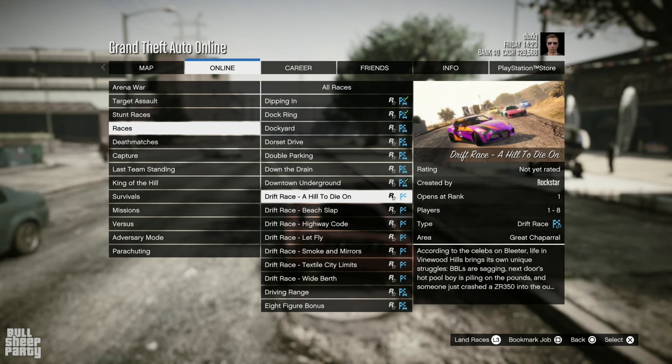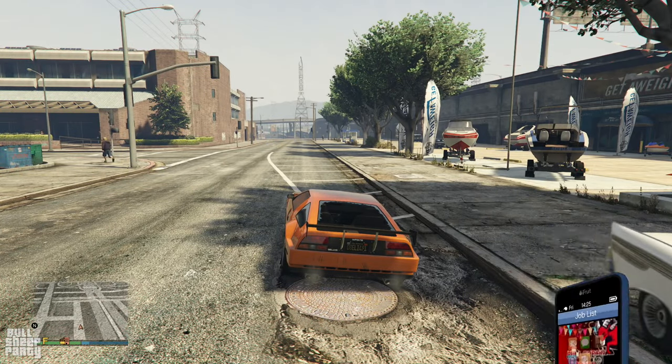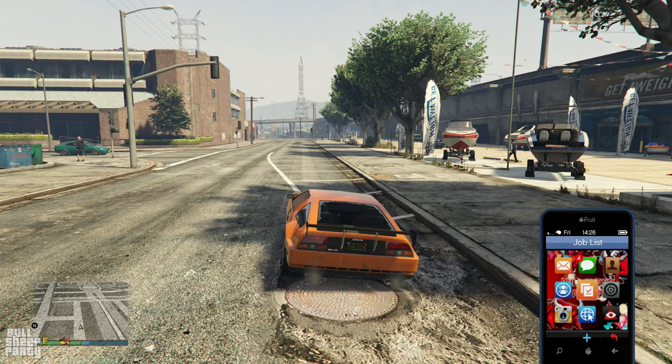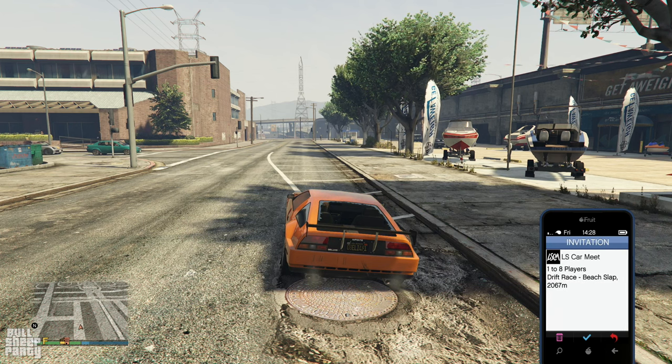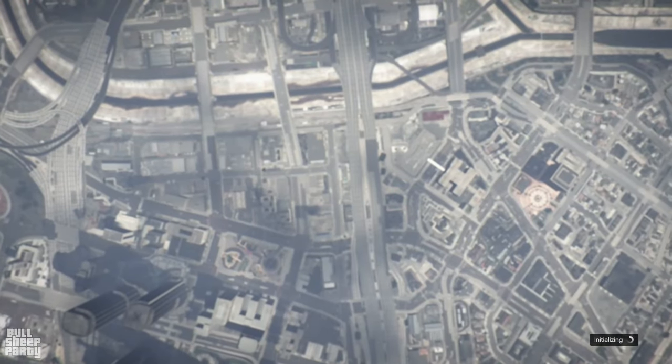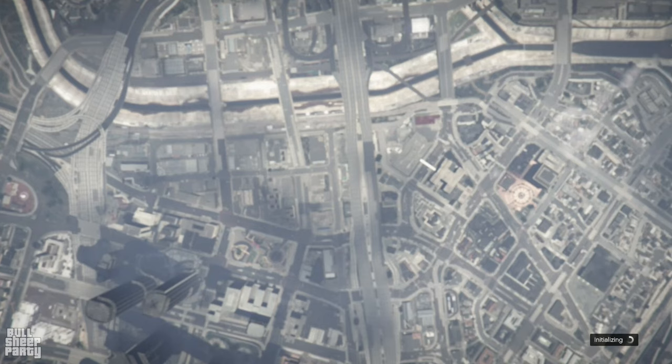These are all the ones available at launch, and spoiler alert — all of them are incredibly fun. The second way to start them is through the interaction menu from the jobs list, because they are new events. Rockstar is pushing them hard right now, but that's not a problem because as I said, they are a lot of fun.